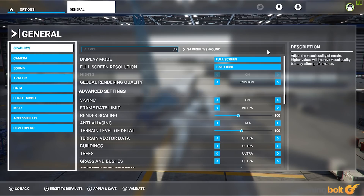On the graphical options front, Microsoft Flight Simulator is a beast. With a host of options like terrain detail, buildings, grass, bushes, windshield effects, and ambient occlusion, there are literally a ton of settings you can tweak.